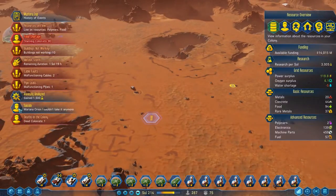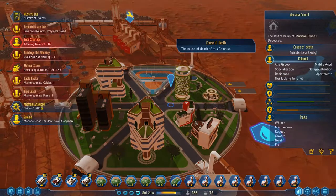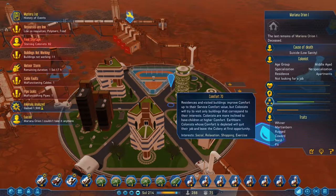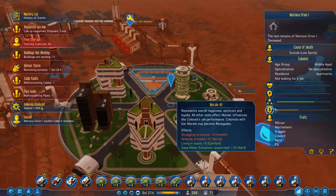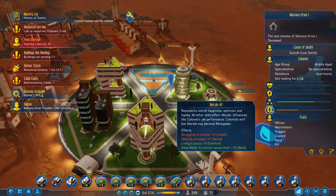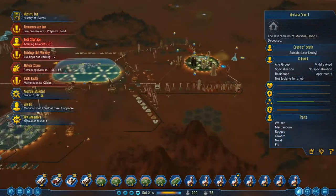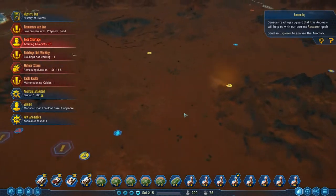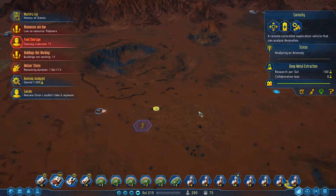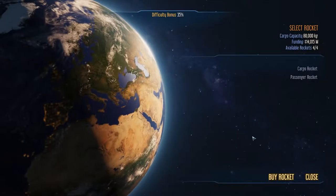We've had a suicide - our first suicide of the group. That is low sanity. It's got to be because of the food, right? Working in dark hours, struggle of the sanity, struggle to survive, severely stressed. That is really bad. I didn't think I'd ever get to the situation where my colonists were killing themselves. But that's what happens when you've got no food.